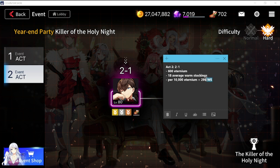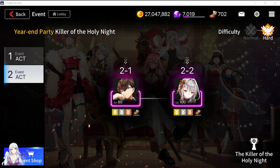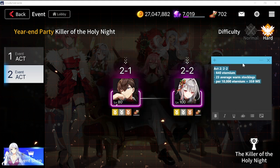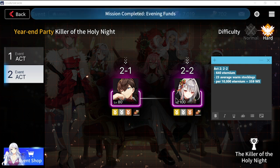For Act 2, stage 2-1, per 10,000 Eternium you'll be getting 299 warm stockings. The last stage is Act 2, 2-2 — per run it's going to cost you around 640 Eternium, with an average of 23 warm stockings per run, and per 10,000 Eternium used you'll be getting 359 warm stockings.